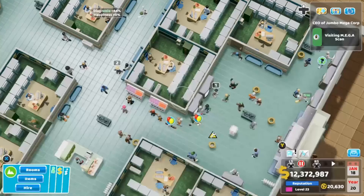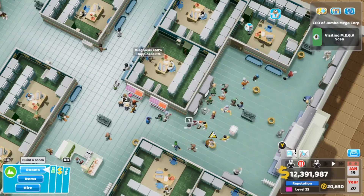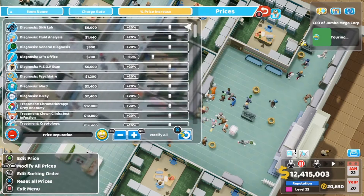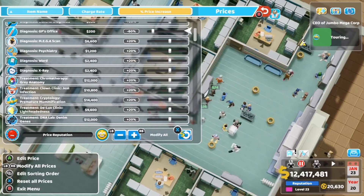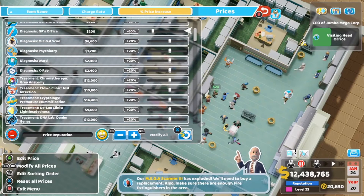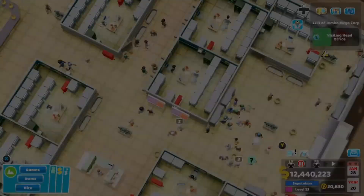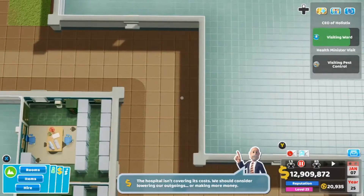The second thing that I wish I knew was the prices tab. Coming over to the dollar sign in the menu and going into prices — I wish I knew to set everything at plus 20%, with the exception of the GP's office. You want to go to minus 60%, or minus whatever you want. That way people get really happy when they go into the GP's office and they don't become incredibly unhappy going to other areas, and you can get tons of money flowing in and out throughout your hospital.